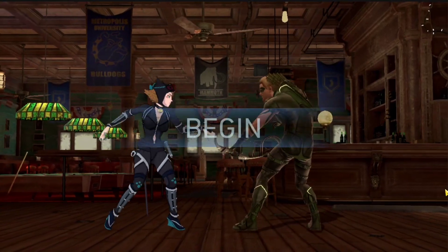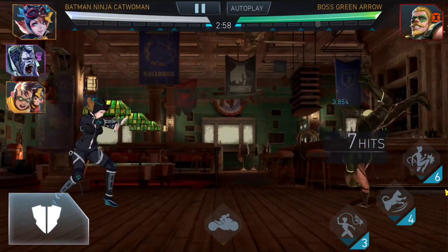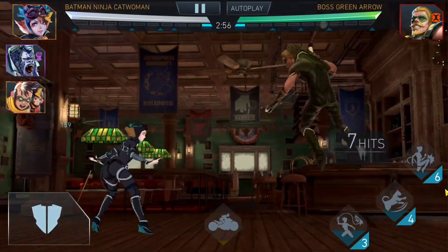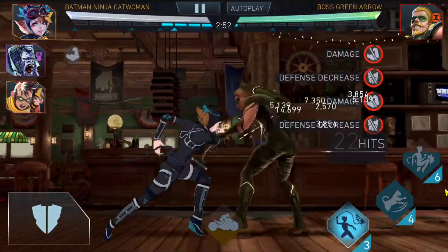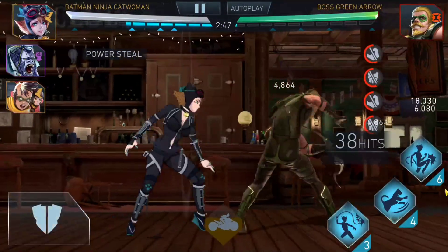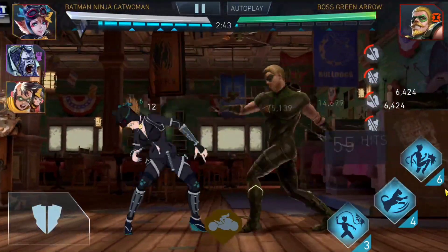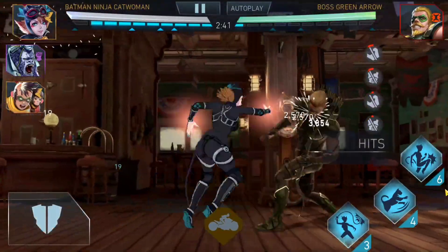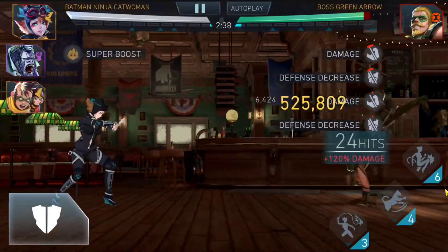Boy oh boy, do we have a very interesting fight here. I was just throwing some teams in there — I was like, it's tier one, what can go wrong? And I failed to notice that boss Green Arrow is immune to lethal and crits. And I put the Batman Ninja team against it. The Batman Ninja team, if they are unable to access lethals and crits, they are going to deal no damage.